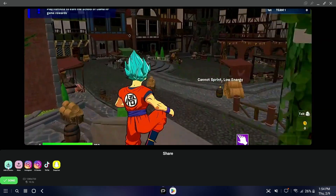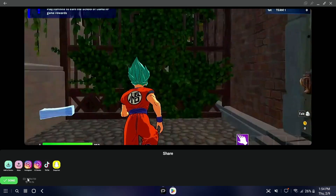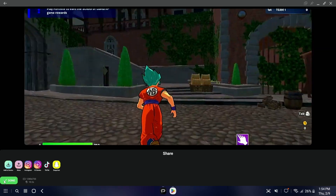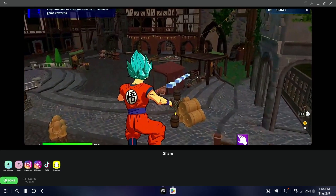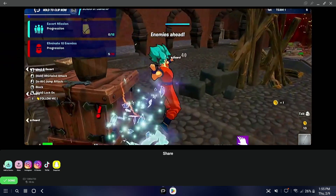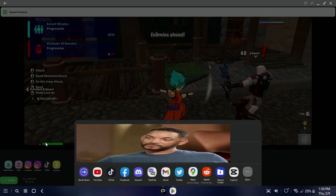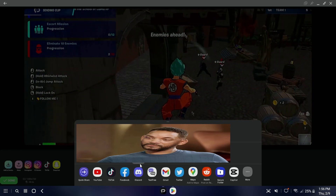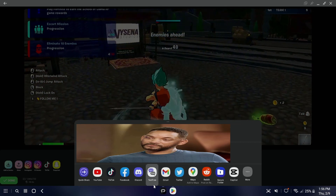Now we can share it. You can download the file, upload it to Instagram Stories, TikTok, or wherever - and it's in 720p. That's kind of sucky, but it's better than nothing. With Xbox Series X you can get a 4K clip, and Xbox One you can get a 1080 clip. You can send it straight to YouTube, TikTok, and you can even send it to CapCut so you can go edit it as well. Or just download to your device. That's pretty cool - I really like this.